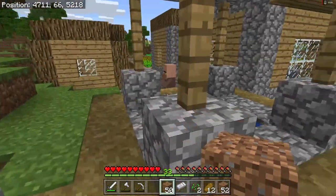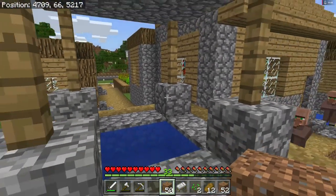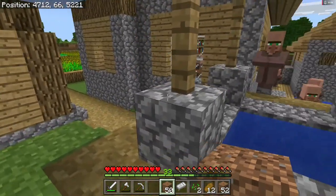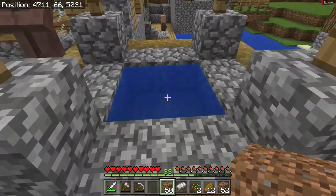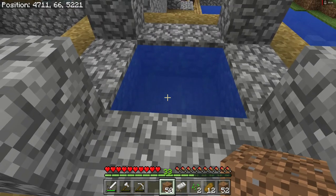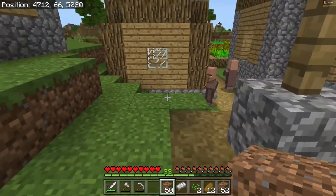We're going to kind of even all this ground out. I did lower the well sides a little bit — I don't know if you remember, but it had ugly sides and the poor villagers were getting stuck in there. I put some stone down in the bottom so they don't have to bounce up and down — they can easily get out of the well now.